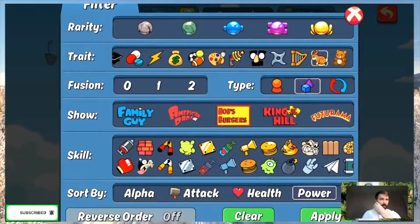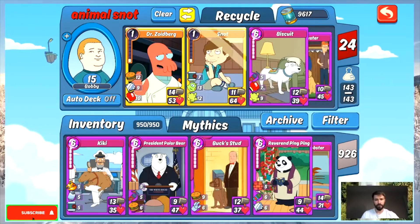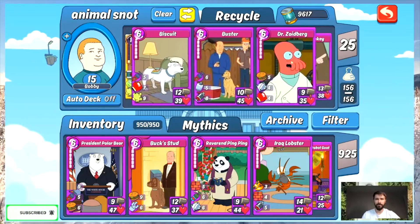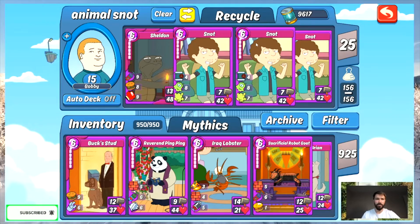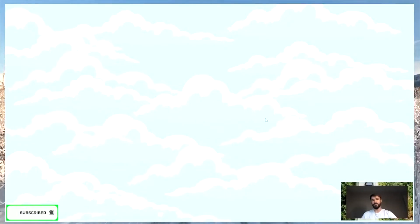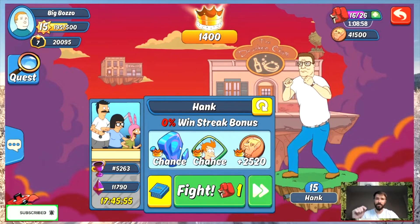Let's drop objects and make sure it's sorted by power. Okay so this is 25. I'll take one Zoibear down and drop one more, so we got 11 Snots, one Zoibear - that's 12 - and we got 13 objects. Let's go and see what happens.